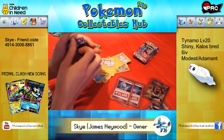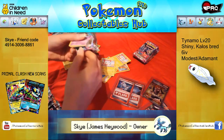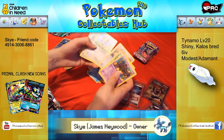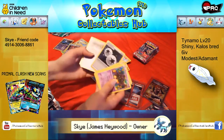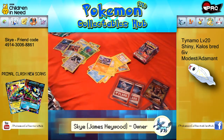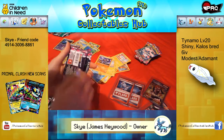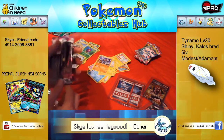Next pack. Still the Dialga secret rare eludes me. Pumpkaboo, Joltik, Heracross, Chansey, Bunnelby, Regigigas Reverse, Gliscor Rare. Double Colourless, Lampent and Sycamore. Now realistically those four packs are going to James Wadey, another one of our admins. If he pulls the secret rare Dialga I will probably cry — after all these pack openings and not getting it.